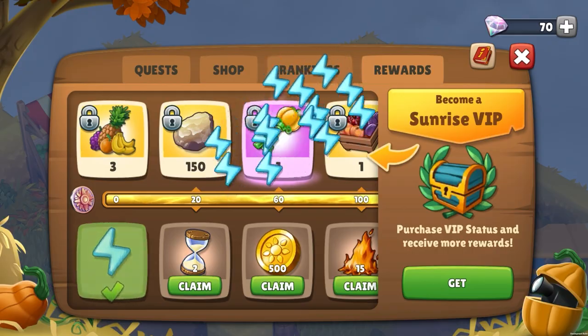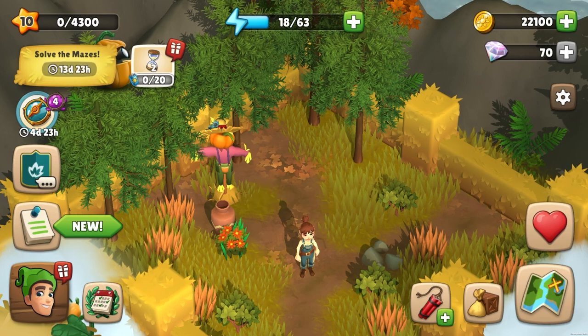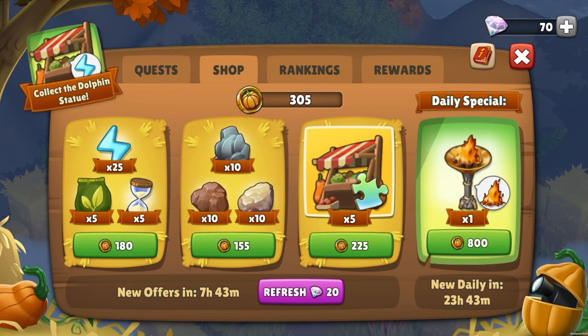Be sure to collect all the pumpkin coins, which are hidden in chests throughout the mazes. With these, you can get great prizes in the event shop, like resources, tools, consumables, and buildings for your village.